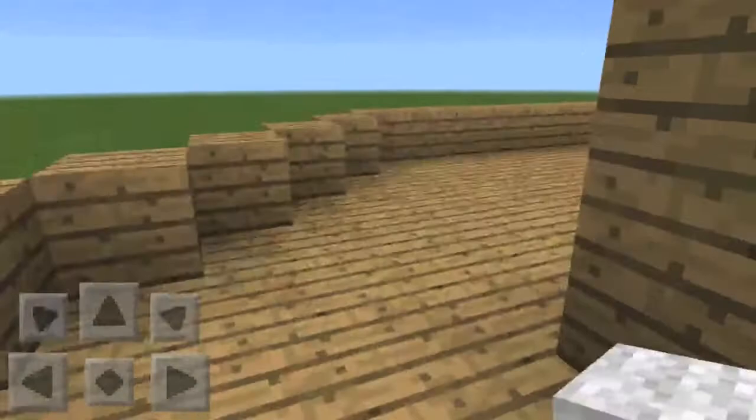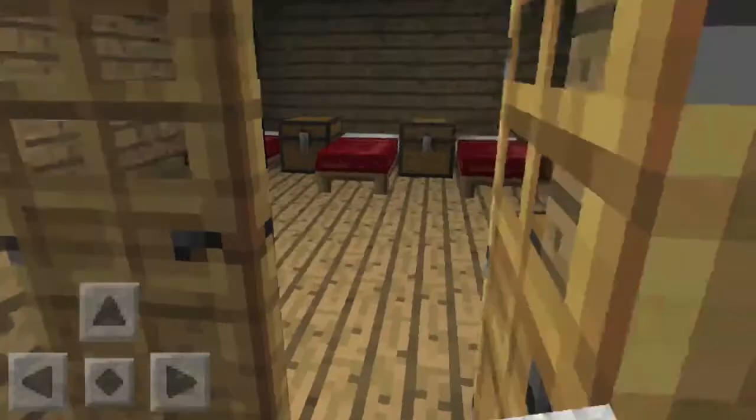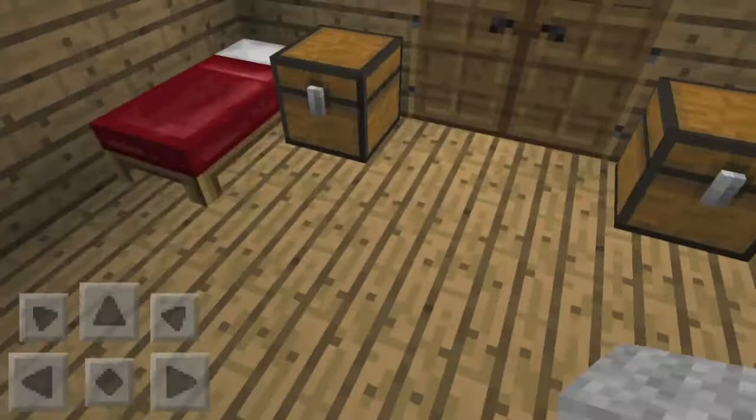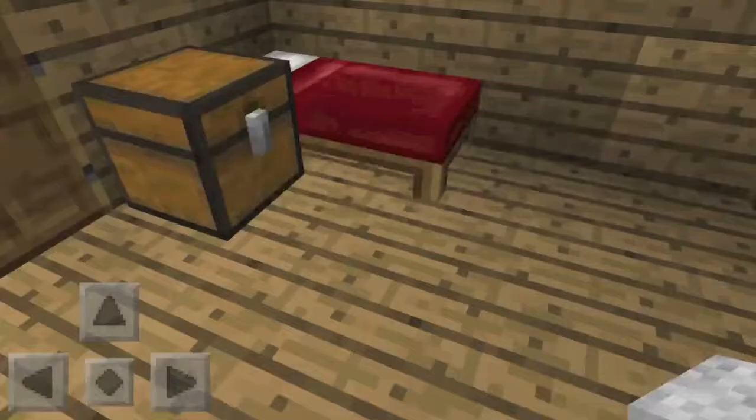Now let's see where all the crew members stay. They have three buildings on top of the ship including the steering room, and three of them are cabins. The three cabins on top mostly have five beds, and each one has a chest next to it for high class soldiers and crew members to store clothes and sleep. The three cabins on top of the ship are for high class members.